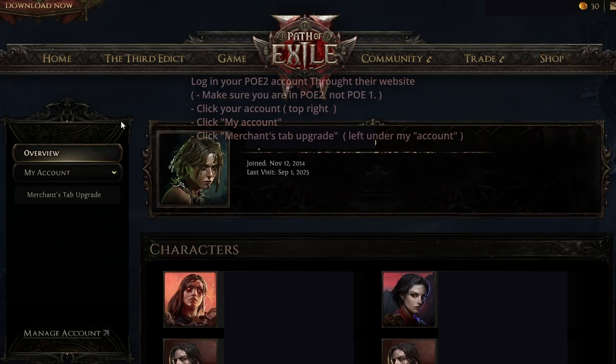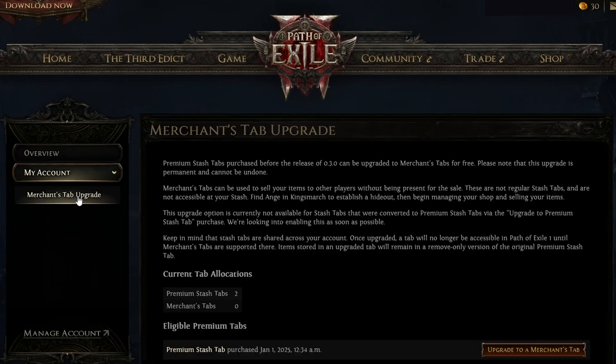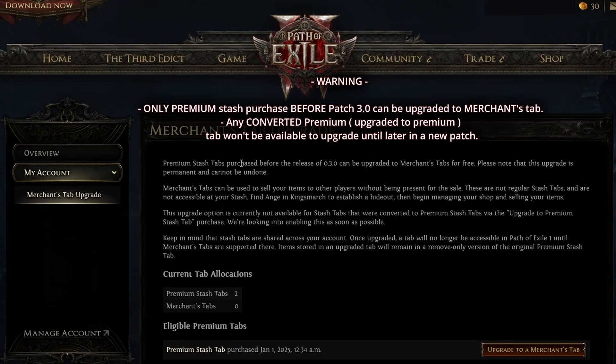When you come to your account, you're going to click Merchant Tabs. This is very important to read: any premium stash tab purchased before the release of patch 0.30 can be upgraded to a merchant tab for free. So if you purchased a premium stash tab after that, you cannot upgrade it.